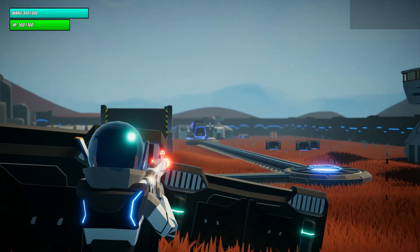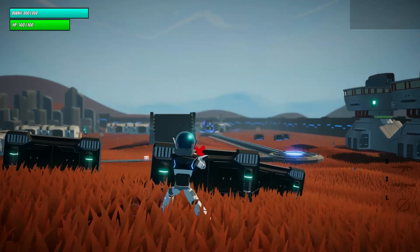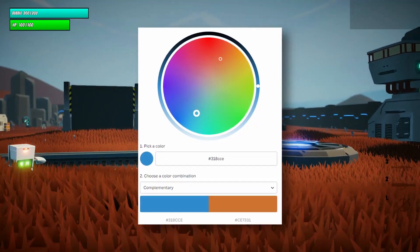Next, I had to decide on a colour theme. After watching Thomas Bush's new video talking about the 5 steps to gorgeous game art, I decided to use complementary colour, so I chose the colours blue and orange.